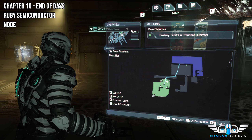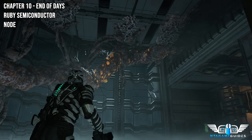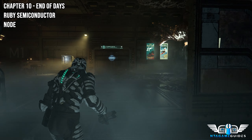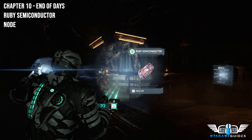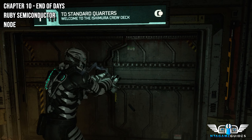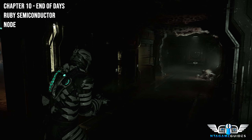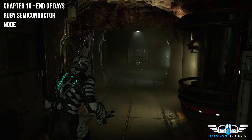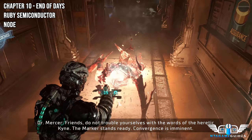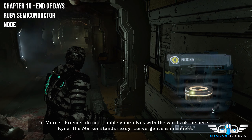Now follow the main objective. Chapter 10 is quite a lengthy chapter so it may feel like a long time getting here, but eventually you will arrive — it's all part of the story. Before heading through that door, look over to the bar in the middle section where you will find a ruby semiconductor. Once you access the door in front, be careful — you'll get ambushed to the left. That left path is where we need to go anyway, so grab the node.